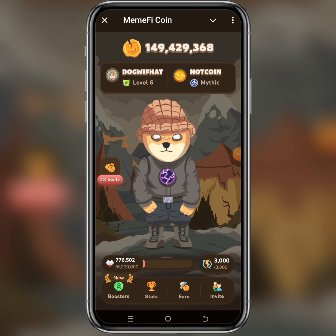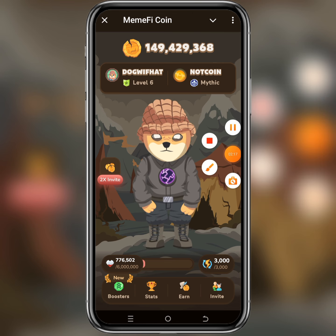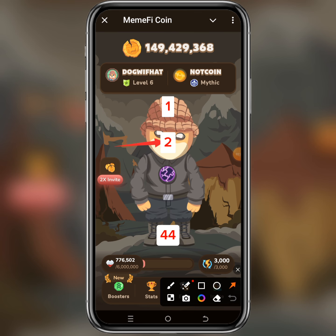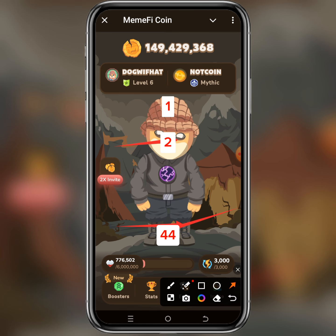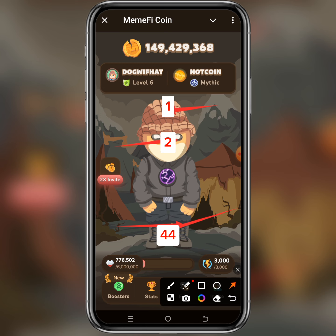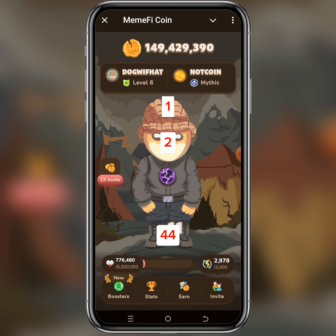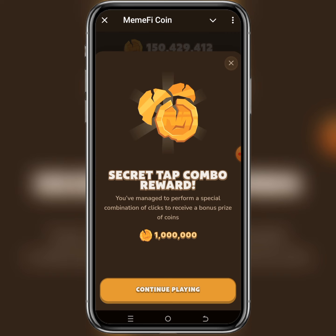Now let's move to level 6. The code is also 2-4-4-1. For level 6, the 2 is the face — tap the face. The 4-4 is the legs — double tap the legs. The 1 is the head with the cape or the hat — tap the head. As you can see, we've done finding today's Memify secret tab combo for level 6.